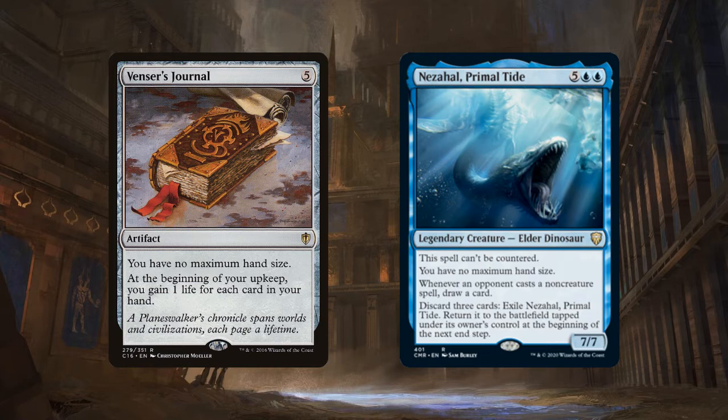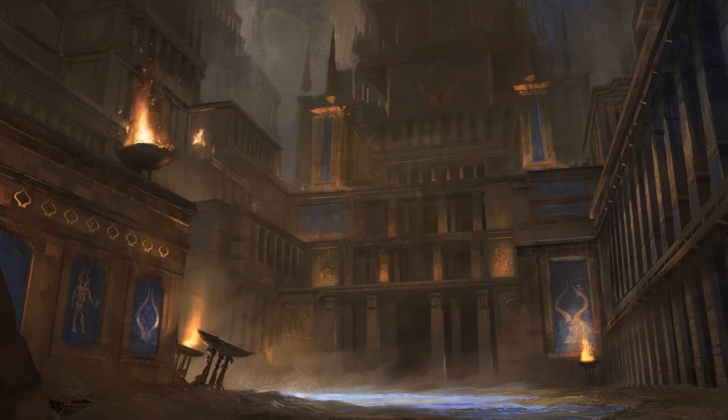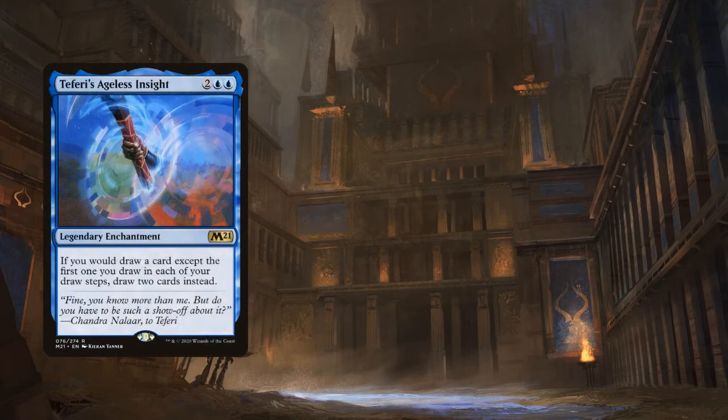You won't always have your Ramirez or Ravos engines going — maybe there's just too much removal, or Ramirez can't get in for combat damage. So we do have a few other ways to draw cards, in addition to the filtering we get from cycling. Like any reasonable cycling deck, we need Teferi's Ageless Insight — an enchantment that costs 2 and 2 blue. It doubles up each of our card draws except the first card we draw each turn during our draw step. That means whenever I cycle a card, I discard it to draw 2 cards instead of 1.